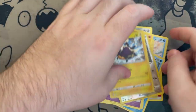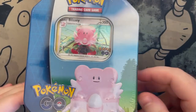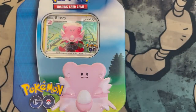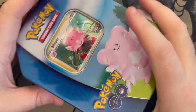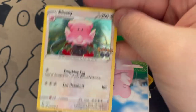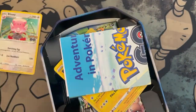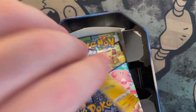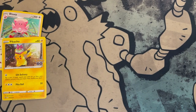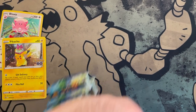Alright guys, that's the Darkness Ablaze pack. We'll be opening up this Pokemon Go — we opened a lot of Pokemon Go, we bought a bunch of these, probably too many. But there are some really good Pokemon cards in Pokemon Go. I like the radiant cards, those are probably worth the most. There's your Blissey, we also got some stickers, and we got our Pikachu as well.